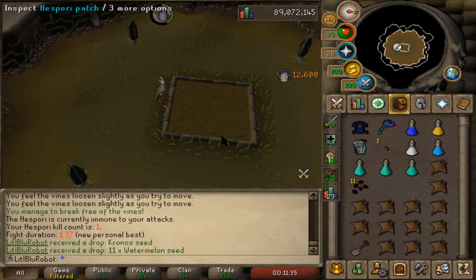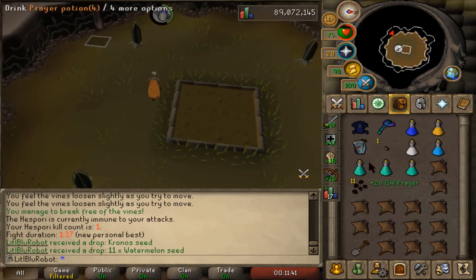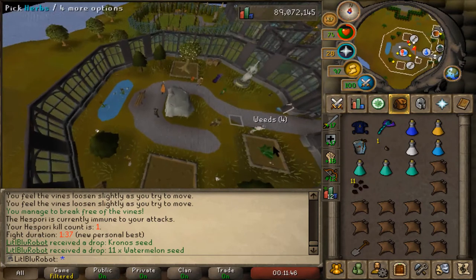First aspori kill — what are we gonna get? Twelve thousand! That's a lot of farming XP. A chrono seed and watermelon seeds. The chrono seed makes things grow faster, which is pretty nice I guess.